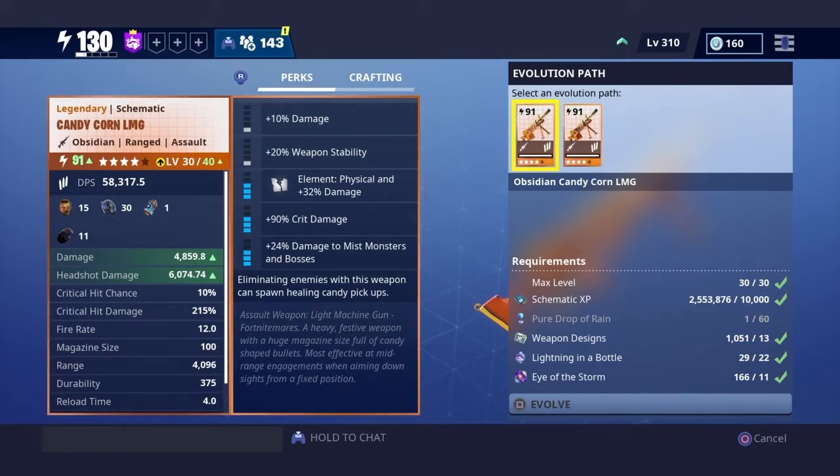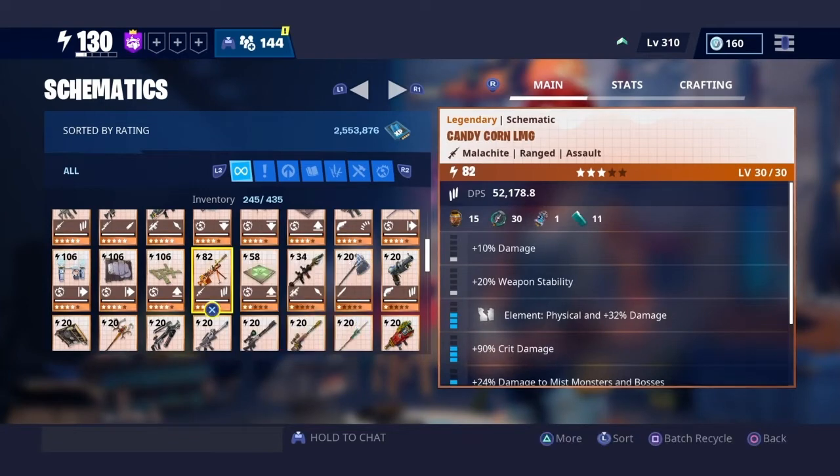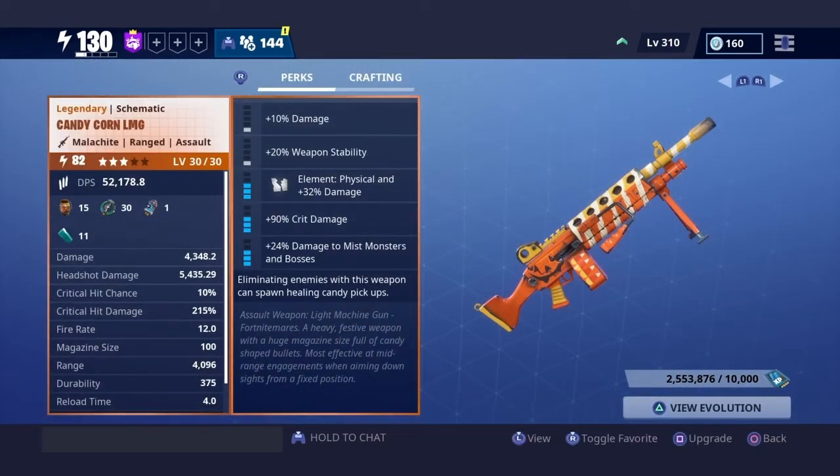The only other difference with obsidian is that the durability and the fire rate are different. For obsidian, the durability and fire rate are lowered when you switch to shadow shard. Shadow shard improves the damage, but obsidian gives you more durability and a faster fire rate. But that doesn't prove much, because you're not gonna see the full capability of the gun on obsidian — when you put it on shadow shard, that's when most of the damage starts coming in.